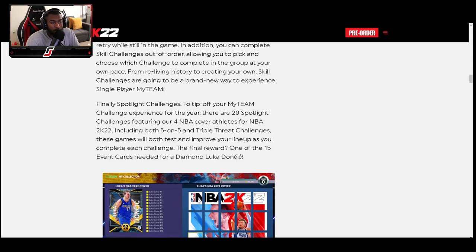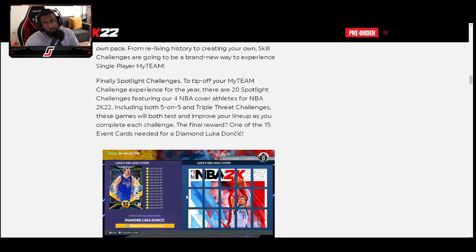Speaking on the Spotlight Challenges — Luka Doncic is going to be a part of that. The Spotlight Challenges, you know how it goes: the stress of playing full games, completing the objectives, collecting everything you need to complete the set — and you'll get that Diamond Luka. So we've got Pink Diamond Glenn and Diamond Luka.